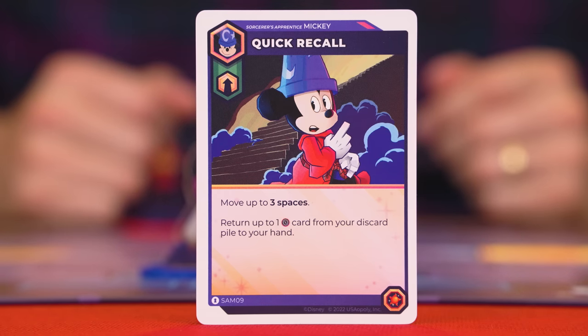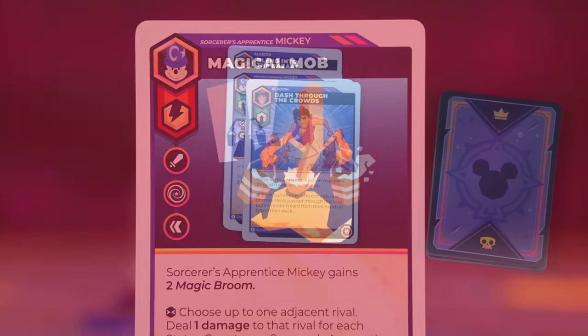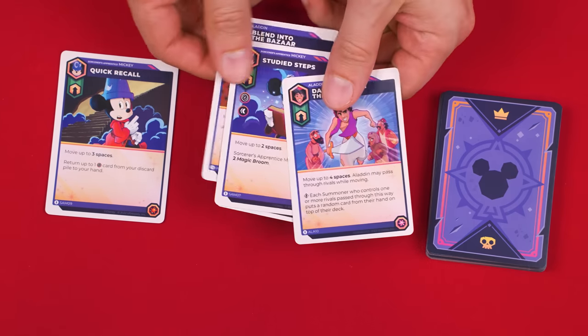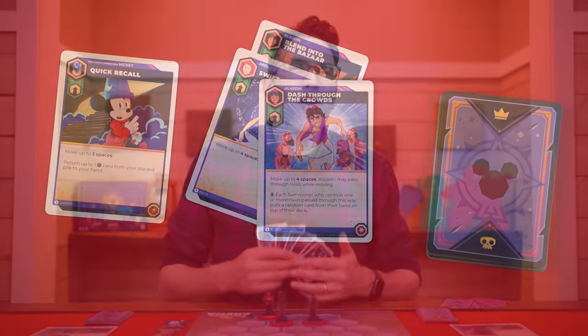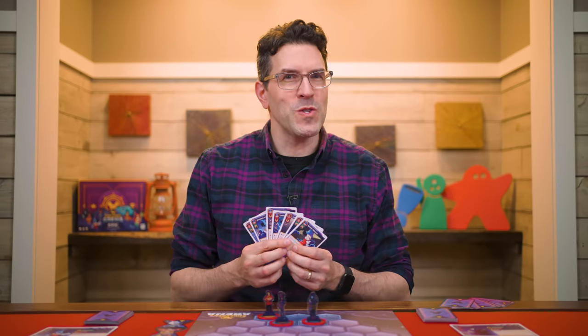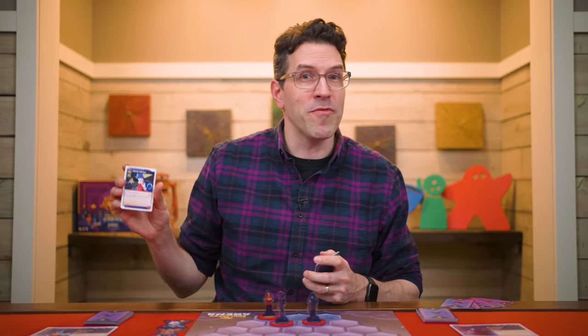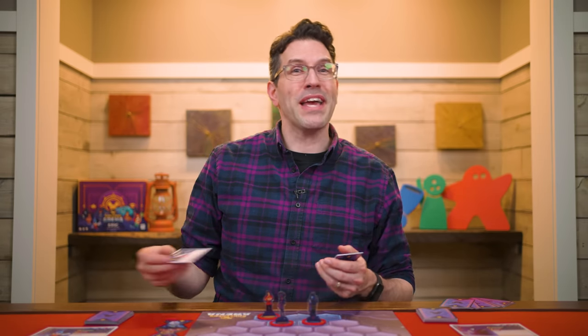After resolving the effects on a movement card, you place it into your discard pile. To summarize the movement phase: you can either take a standard move — optionally discarding one movement card to increase the distance by one — or you can play one of the active character's movement cards to resolve its listed effects.